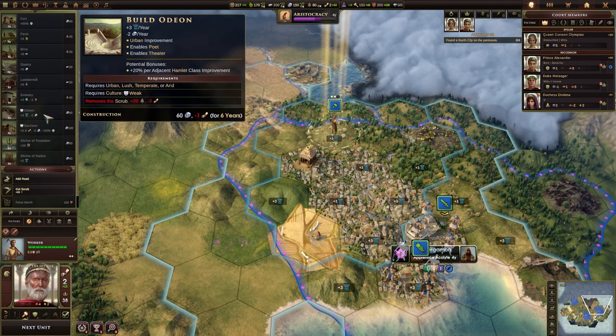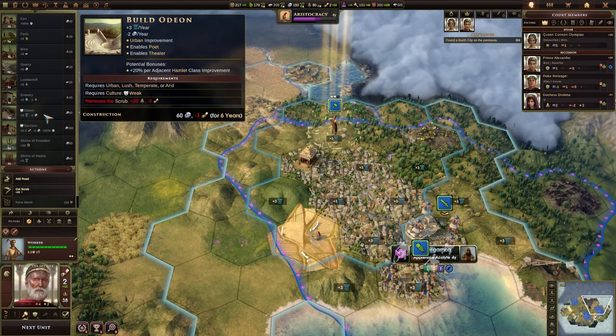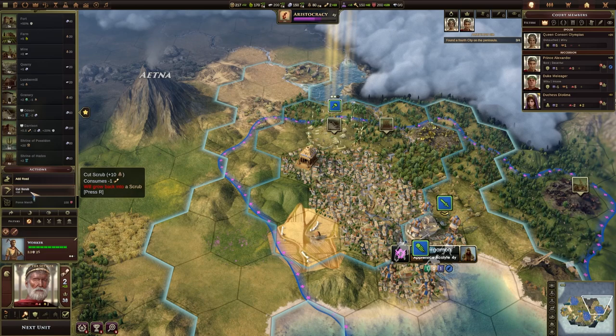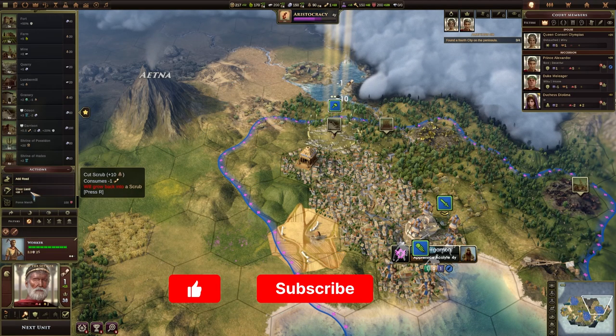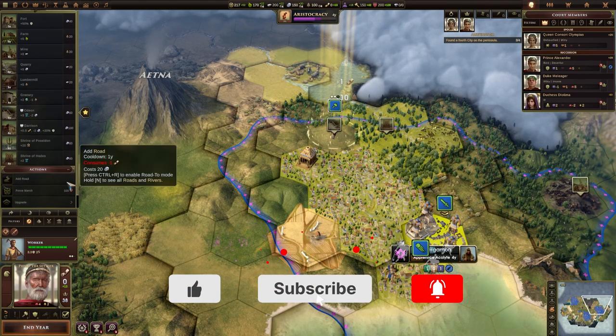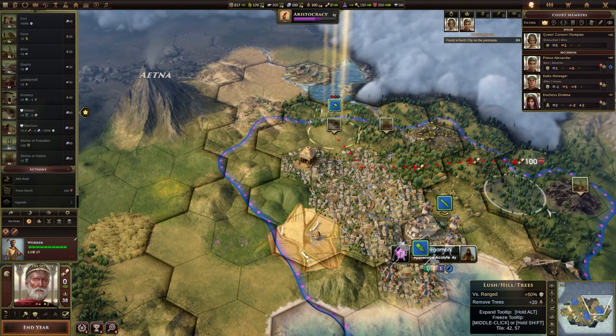I don't have the option to do that because it would cost me two orders to remove the scrub, and then another order to build the thing. So I could clear the scrub now. There's the gold mine there. Let's just cut the scrub, then clear the land completely. Then we can build the Odeon there on the next turn.